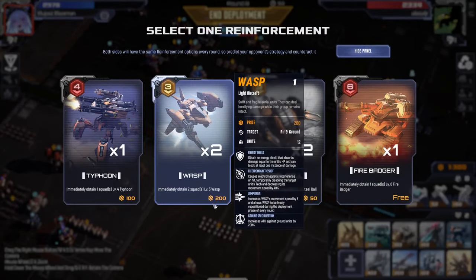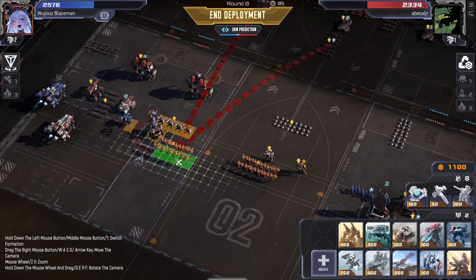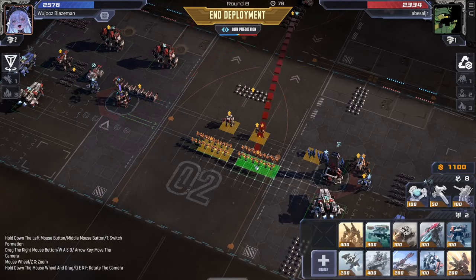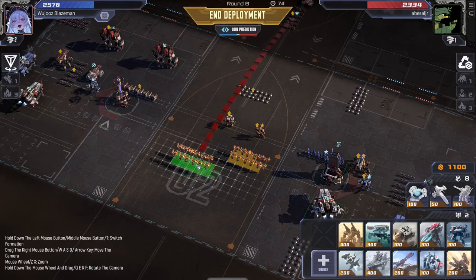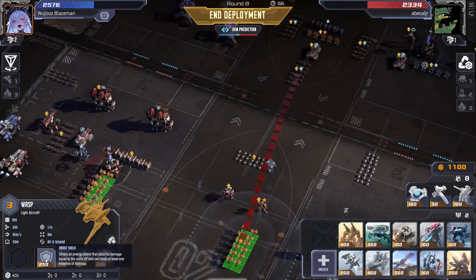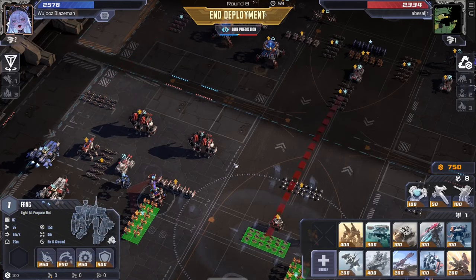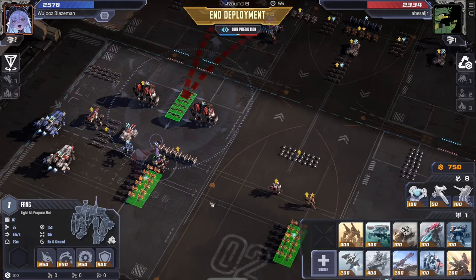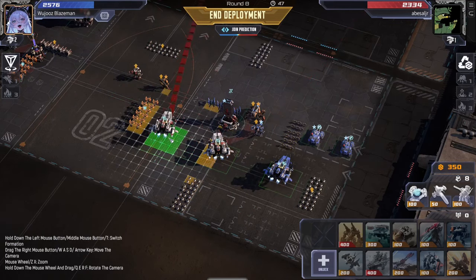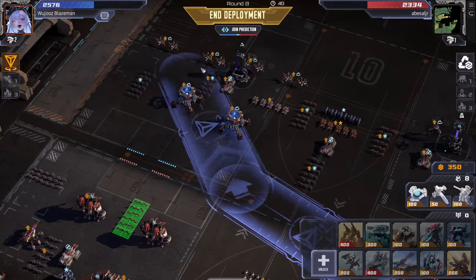Typhoon level two, a bunch of wasps — I'll take some wasps. I probably have them coming quite quickly, like right around here. But the lightning storm — spread them out then. Like that, and then I want them to have energy shield. What will I put here? I think if I put a unit of fangs here just in the front, and then another one of these on this side. He does have that lightning storm for a huge swing turn.